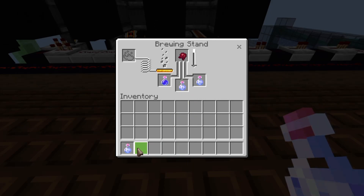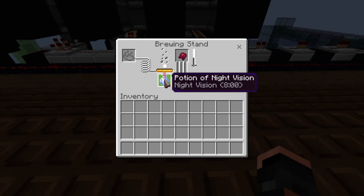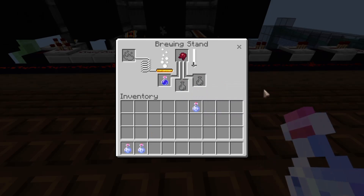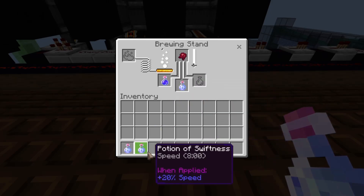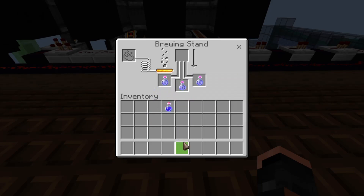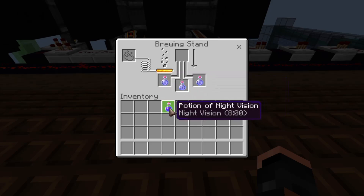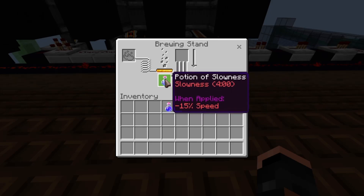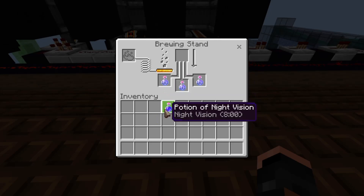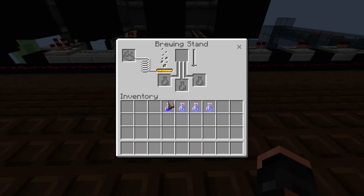This is where the trick happens — I'm going to throw in the fermented spider eye, and when it's close to being done these potions will go in. The reason I'm using two separate potions is so you can see what happens. They're brewing — I'm literally just setting these in here. Now we've got slowness potions, and I still have the night vision. We're taking out the last potion and swapping it out with a different one — that's all we're doing. Then these potions get pulled out and sent to the next stage.